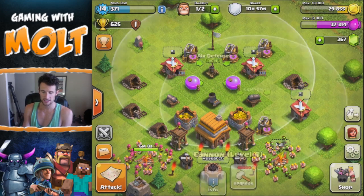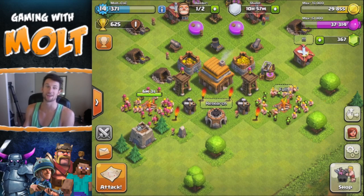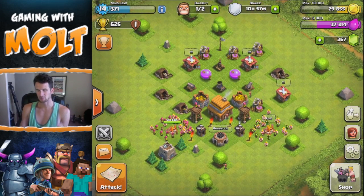I've got an air defense right here, two cannons, the mortar, and then two archer towers. We are now Town Hall 4 — as you can see, we still have no walls, but I'm trying to figure out exactly what I want to do with this account.